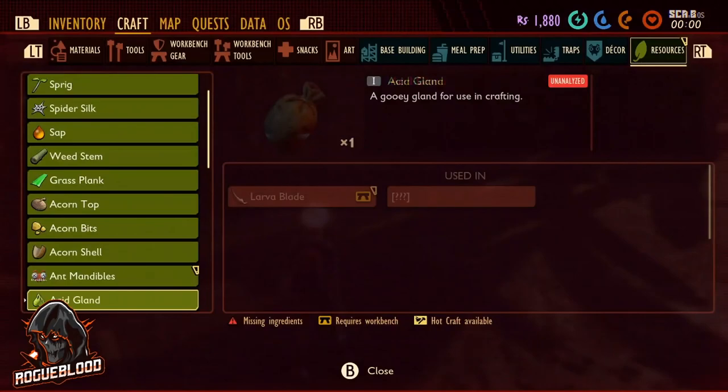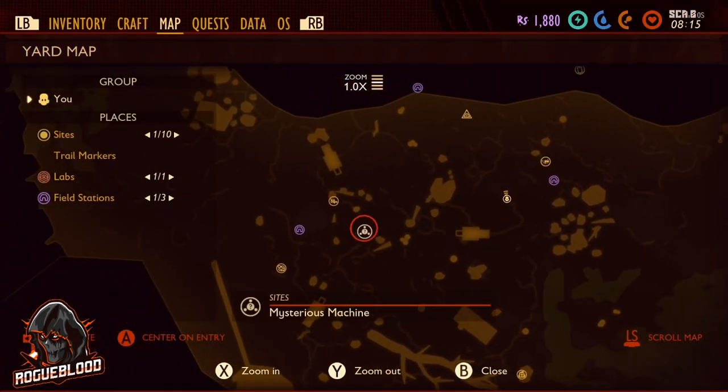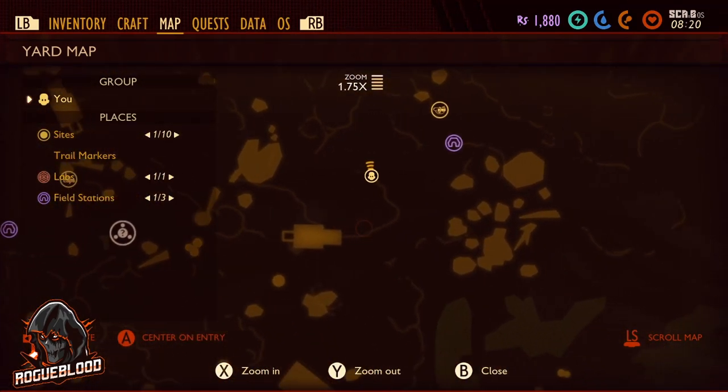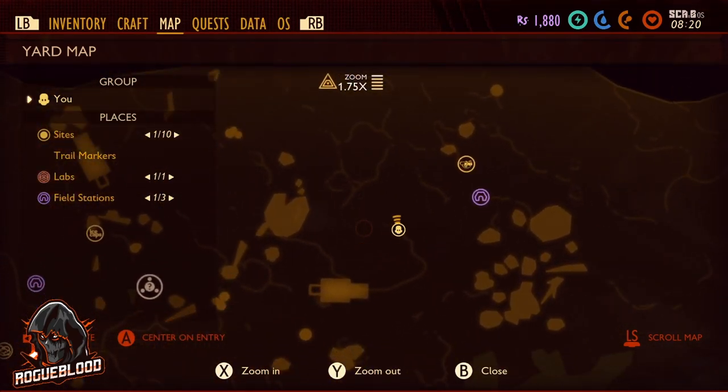Again I'll show you just exactly where this location is - you want to head east from the mysterious machine, just to this area around here. Sometimes you do see them in packs of two or three, so just separate them if you can and get that kill.